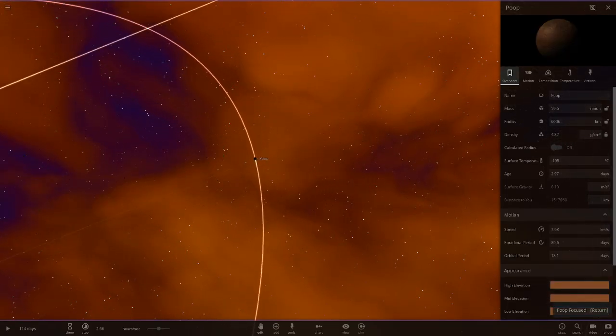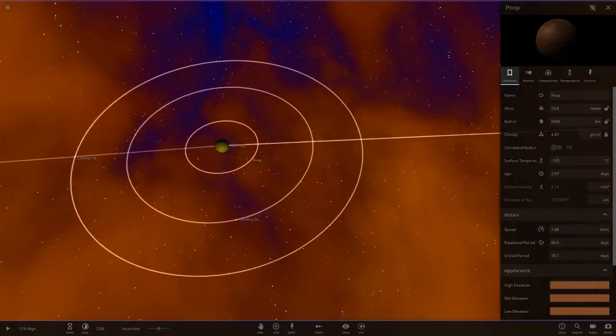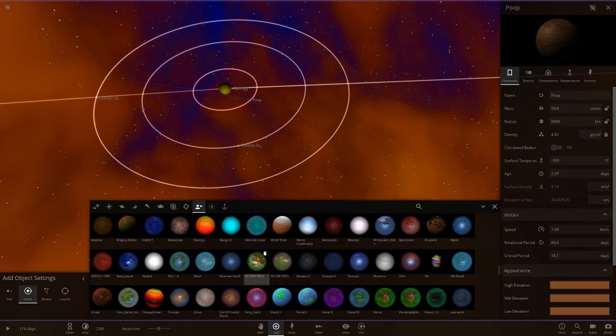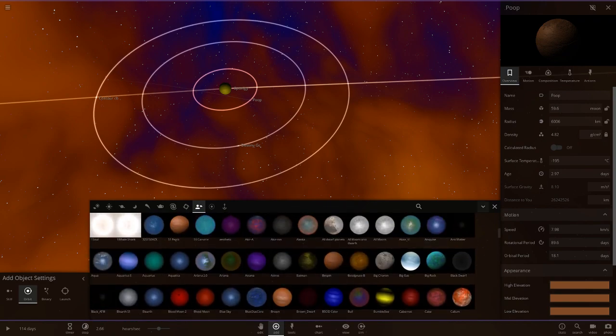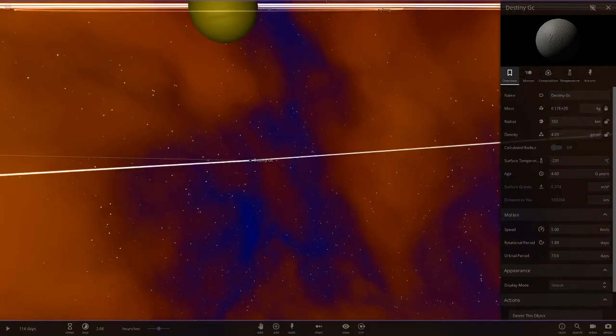Then we've got Poop, which is based off one of my objects. I still have that saved. I'm actually planning to clean out my objects — I'm going to remove all of the subscriber universe objects from my custom list and start from scratch for season two. I haven't forgotten about season two — it will be coming at some point.